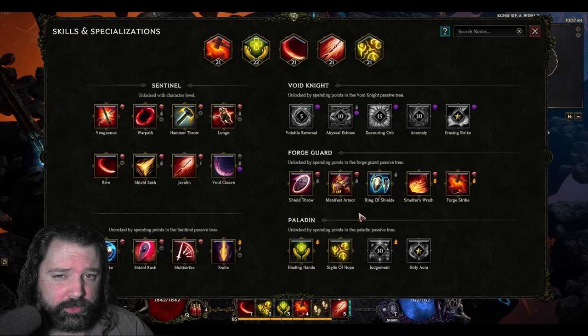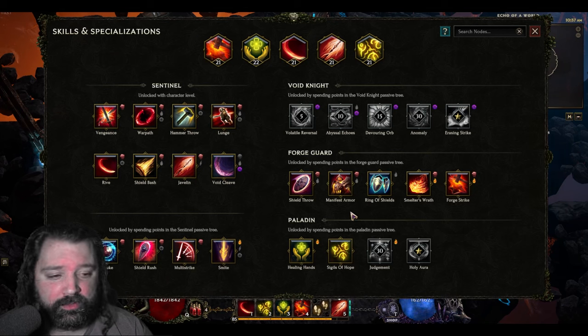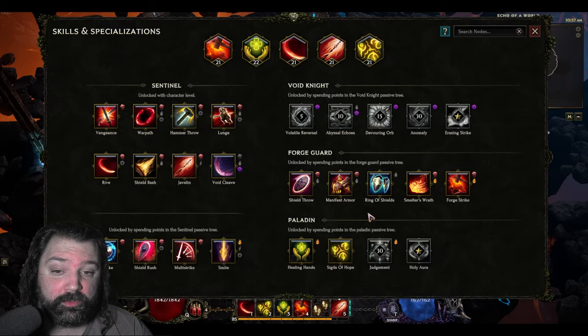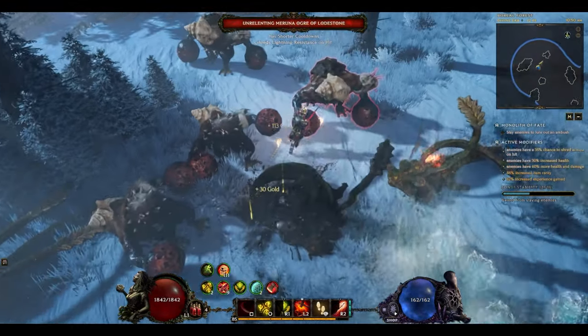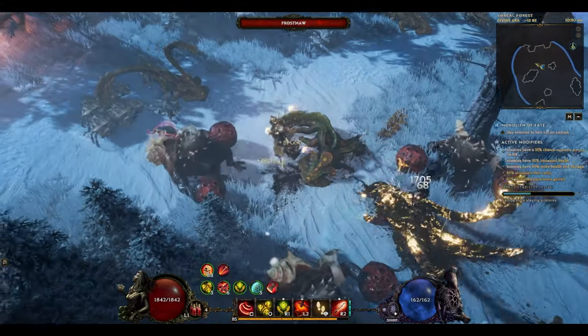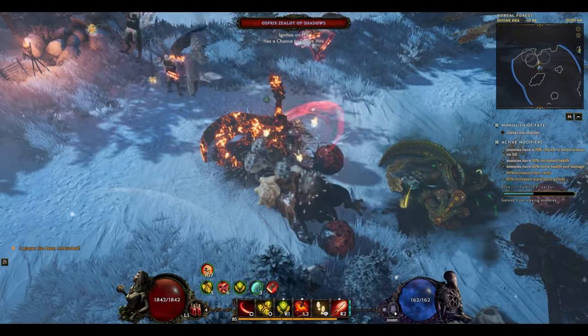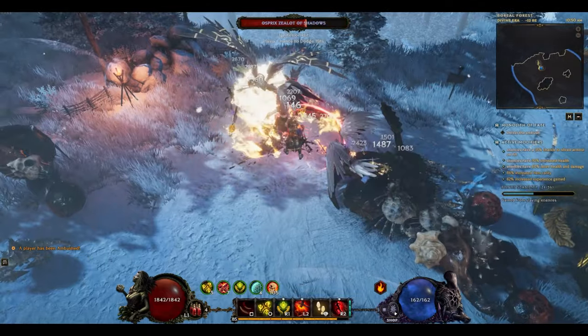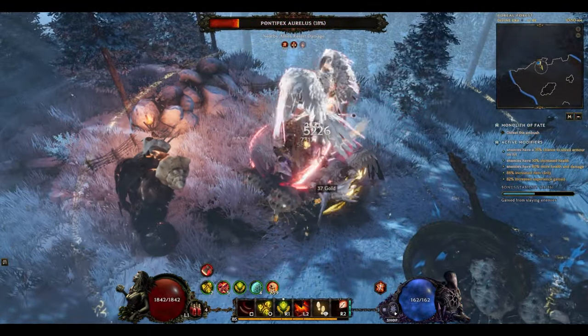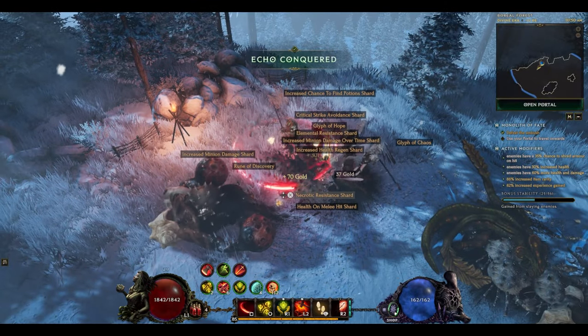At this point in time, the Forge Guard suffers a little bit from an identity crisis. If you want to use skills like Manifest Armor, Ring of Shields, or even the Forge weapons without sacrificing them, you really need to buff your minion damage or even your minion health. There simply aren't enough affixes to buff your own character and the minions at the same time, which means you either have to play incredibly passively while your minions take targets down one at a time, or you have to play a melee setup like this in order to have some success.